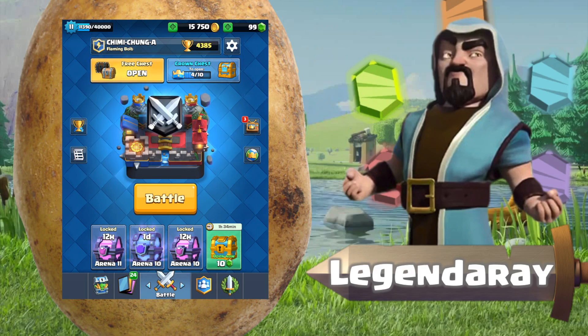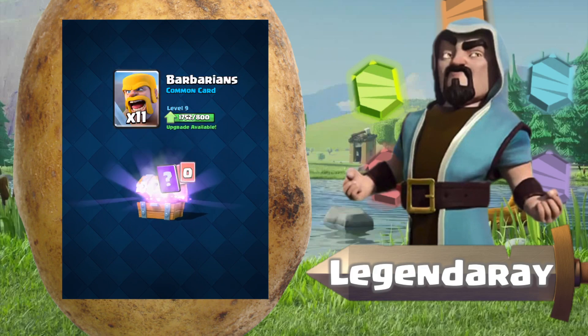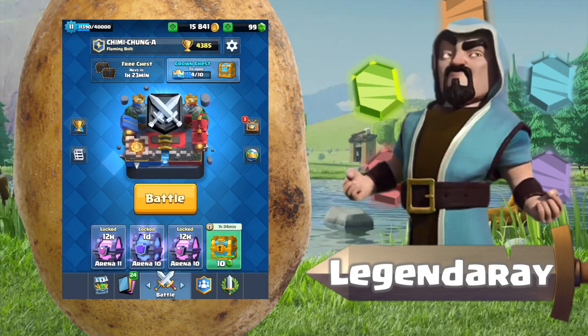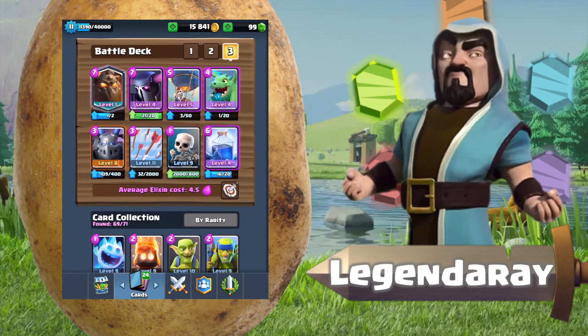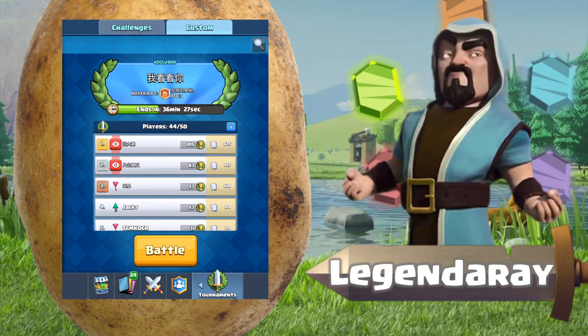Anyway, today starting off the video with some live unboxings. We got a gold — nice! So to start the episode, today we are going to be using a Lava Hound Pekka Balloon deck. I played against someone using this deck and it was pretty good. It really just looks like a lava loon with a Pekka in it. I got into a tournament here, so without further ado, let's hop into a battle.